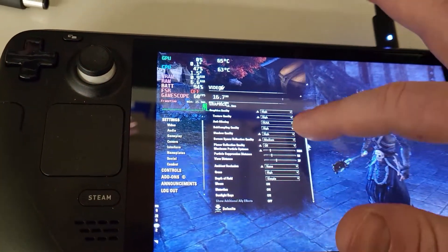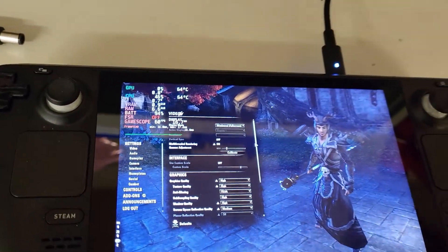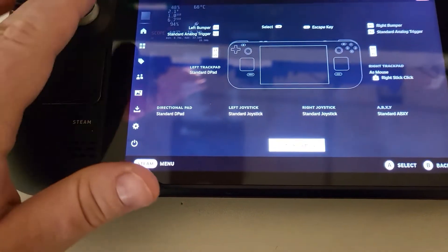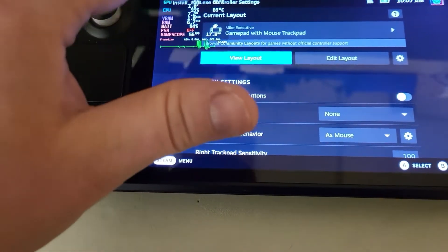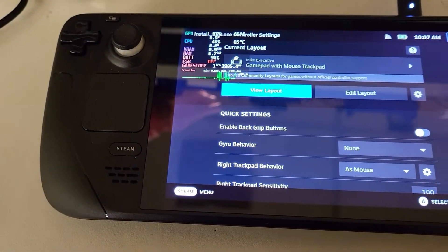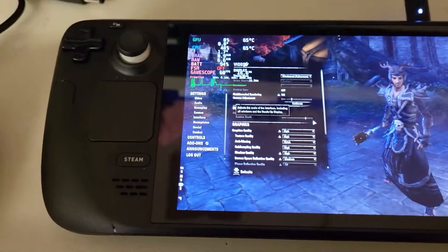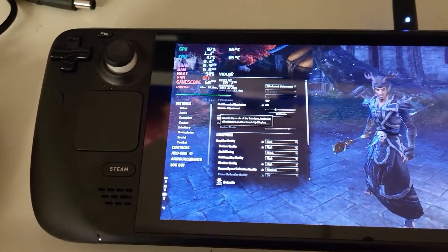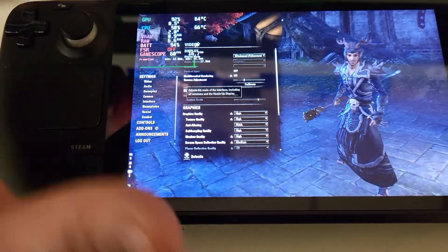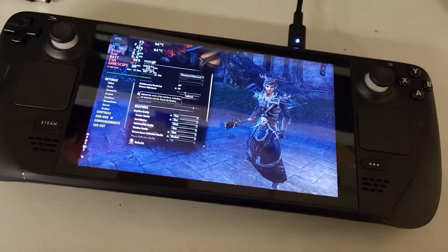So I got Elder Scrolls Online to work with the Steam controls. I haven't done any of the controller setup — I literally chose the defaults, or one of the defaults: gamepad with mouse trackpad. That's all I used. Once I got in here, I changed it in the gameplay settings to controller. Elder Scrolls Online on the Steam Deck with the launcher.